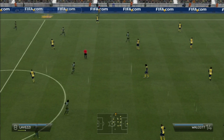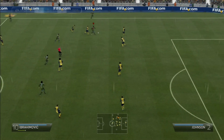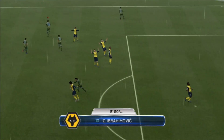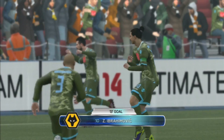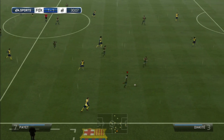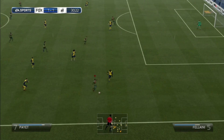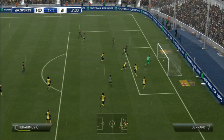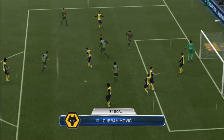If you put a Hulk chemistry style on him, he becomes so damn good on the pitch. But I did review him with no chemistry styles to make this review fair. He's an absolute monster — amazing heading and amazing height. He is 6'5", an absolute beast. Every time I take a corner or cross it, he is always there to head it in. He's just amazing at heading overall.